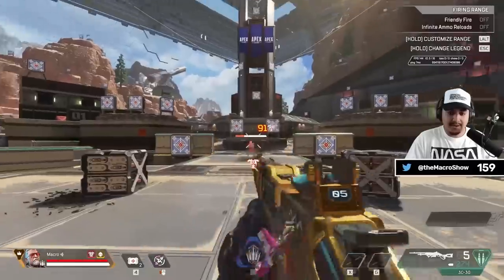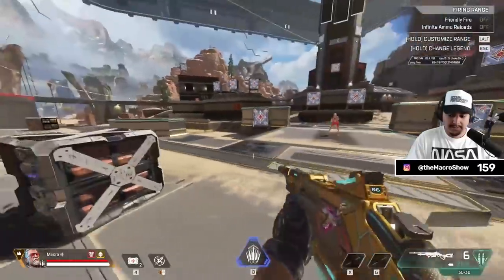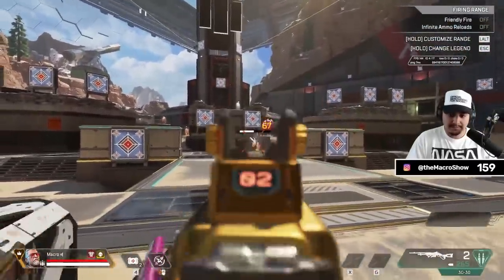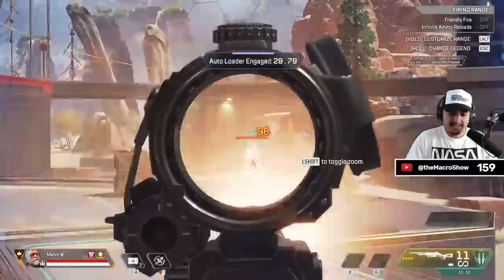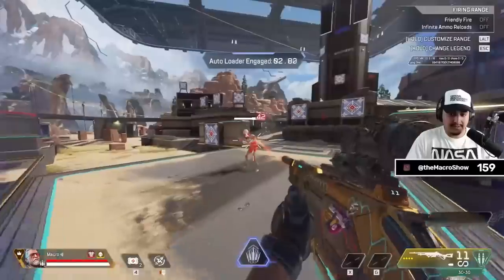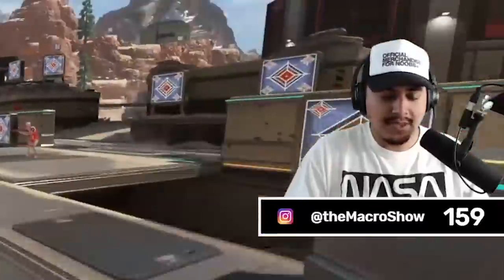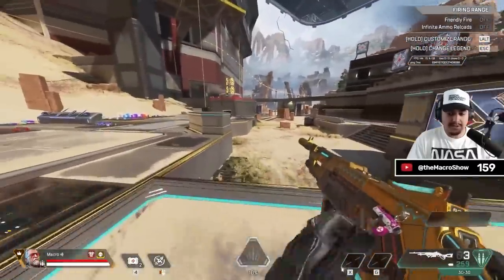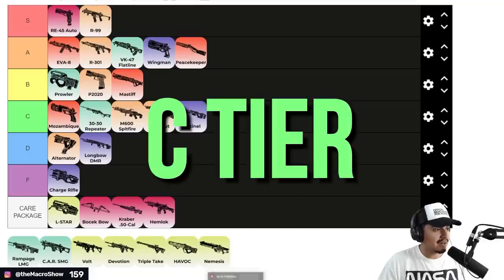Next is the 30-30. I don't love the 30-30 with its iron sights, though it reloads pretty fast, which is nice. With the ultimate you get the 2x-4x scope again, and I think it gets Hammerpoint rounds — which is why it hits so hard. Its hip fire is already so good that you don't even need the shotgun bolt attachment. I don't know why you'd run it. It's in the same boat as the G7 Scout but a little bit better than the Scout and a little bit better than the Spitfire. Pretty mid — just C tier.